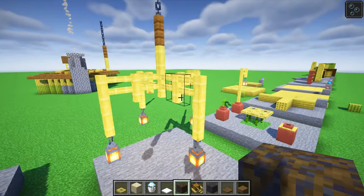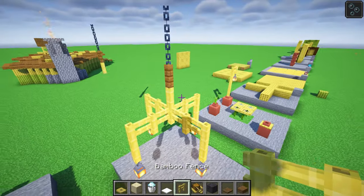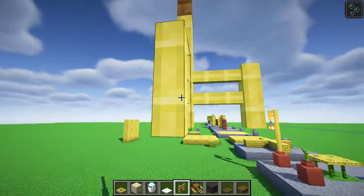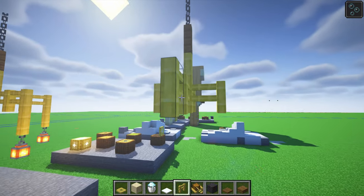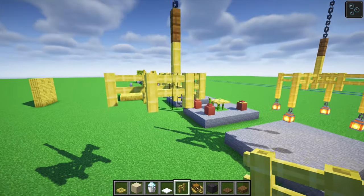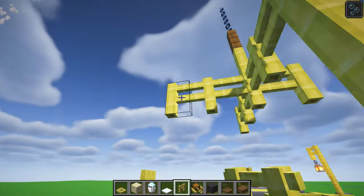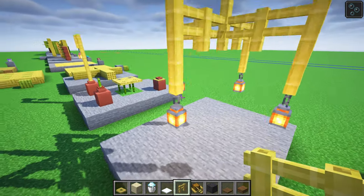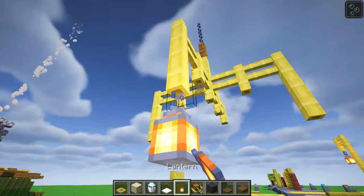These bamboo fences actually look like gold chandeliers. I'll show you this in a cathedral we just recently built in just a second. You just stick on some lanterns and it just looks gold. Who would have thought using bamboo indoors, when you light it up with lanterns or candles, it looks like gold.